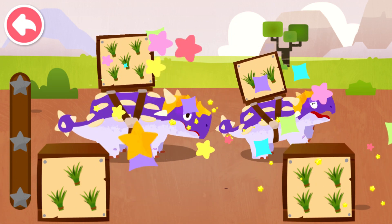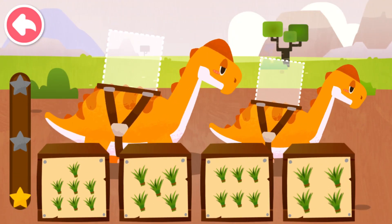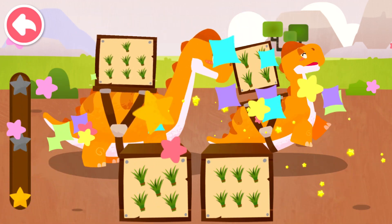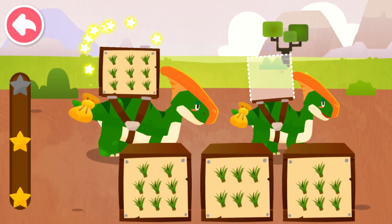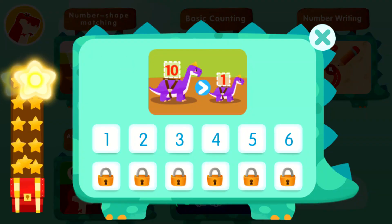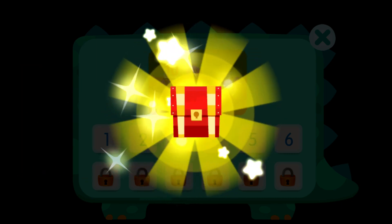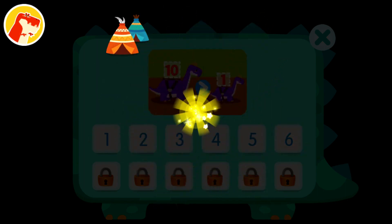Dispatch the box with the most goods to Big Dinosaur, and the one with the least goods to Small Dinosaur. Four, five, two. Seven, four. Nine, six. Wow! You've collected ten stars and got a treasure chest! The new decoration looks great!